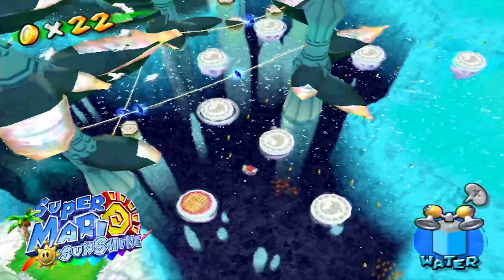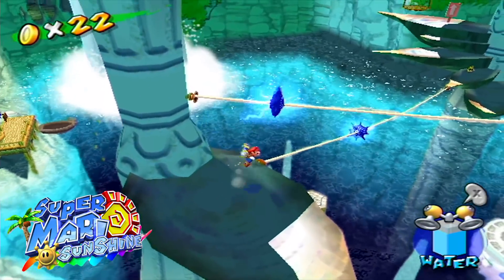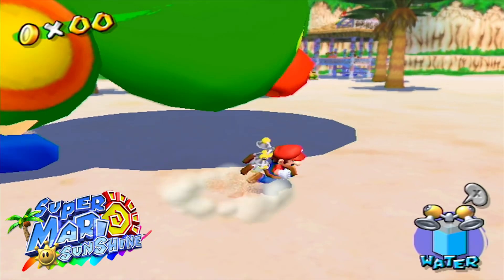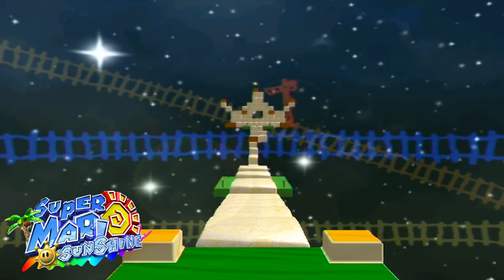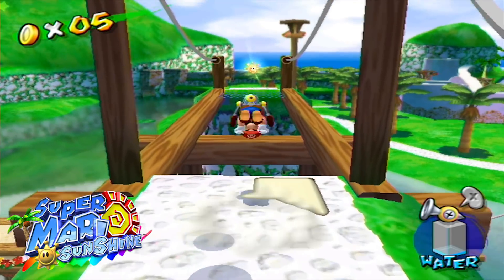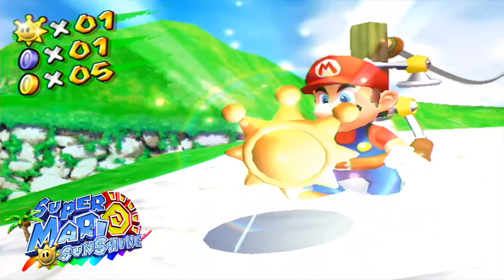Each area feels big, expansive, and has so many things to do that it makes the game feel fresh. Not to mention that the islands in the game are interconnected, so you can see other levels in the background of the level you're currently in. There are also secret challenge rooms where FLUDD is taken away and you rely on Mario's acrobatic abilities alone. These stages are really well designed and use Mario's abilities to their full potential. The way you collect Shine Sprites is mission-based, so each one feels rewarding.